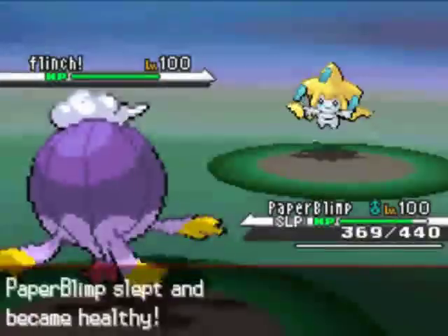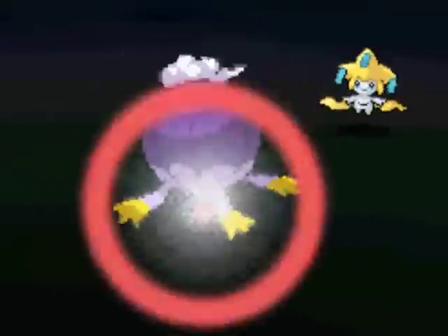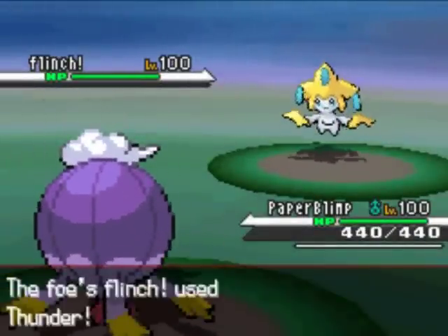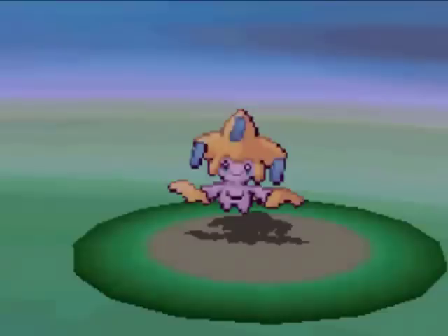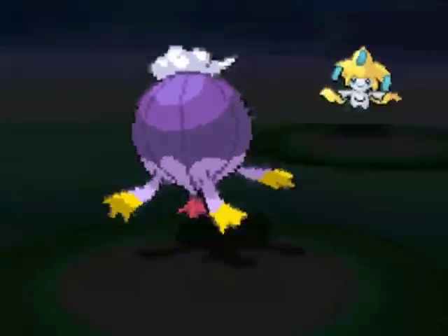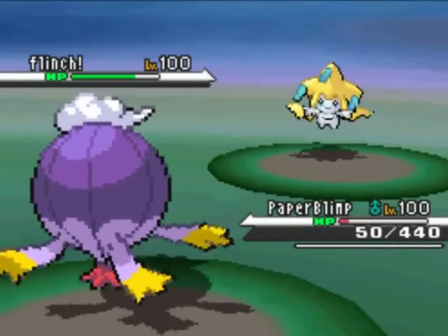He's going to Slowbro ice beam my Driftblim and I'm going to Rest so I can get the unburden Chesto-Resto style recovery, and I'm going to set up a Calm Mind here. Knowing that because his nickname is 'Flinch' he's probably going to be a special variety — but he just nicknamed that to trick me. And I was right — unfortunately for me, Shadow Ball is just not going to do very much.